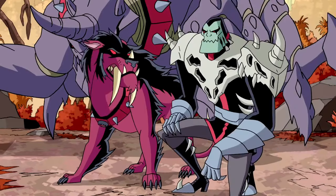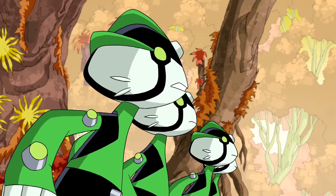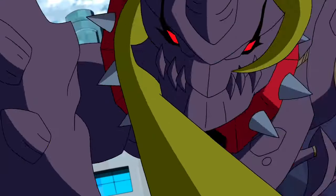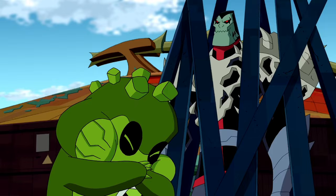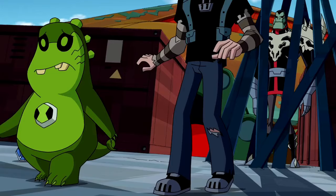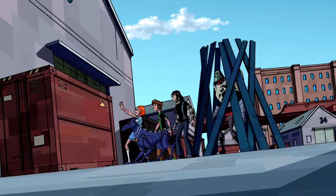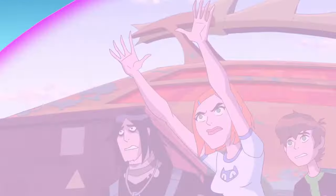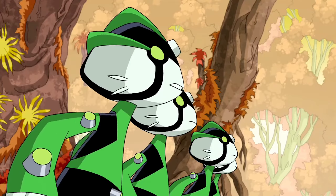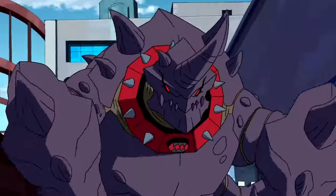Next up is Kyber's Panuncion. The Panuncion is a predator from Hathor, notable for its self-duplication power, similar to Ben's alien Ditto. This ability is key for using the Nemetrix, allowing it to face multiple Omnitrix aliens simultaneously. With enhanced strength, agility, and sharp features, it's a formidable hunter. First seen in A Fistful of Brains, it demonstrates strategic combat skills, especially against splixens such as Ditto, its natural prey. Despite its might, it shows fear towards dogs and can be overwhelmed by large volumes of water. Kyber's choice after losing Zed, the Panuncion emphasizes the predator-prey dynamics in Ben 10.